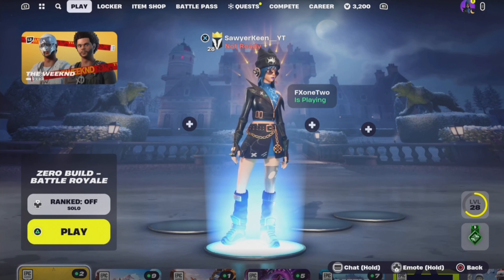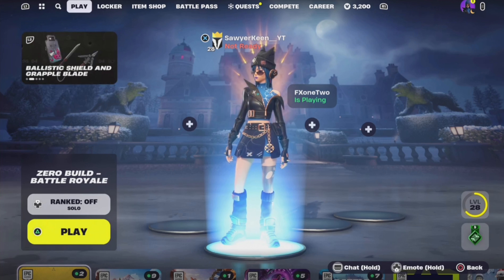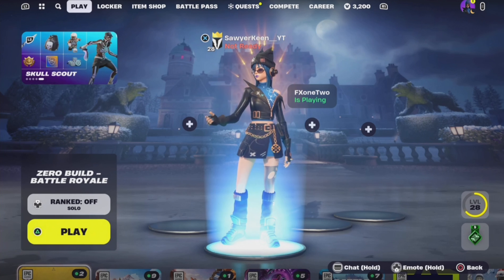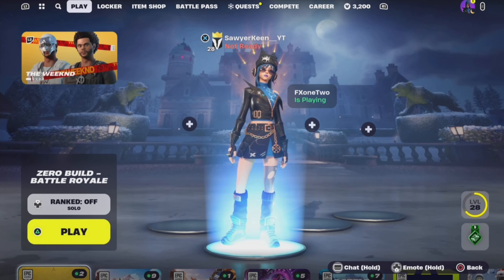Now, obviously, with Chapter 5 coming around, we got a lot of brand new things, but one of them is the train, and on that train there are actually loot boxes that you can search and get some pretty good weapons from. So basically, in today's video, the challenge is I can only use the loot that I get off of that train.